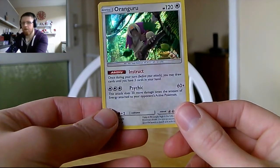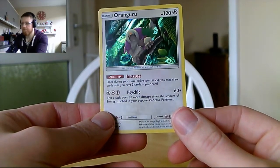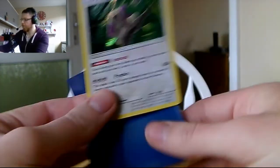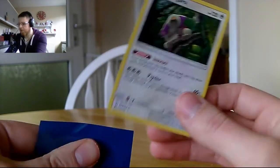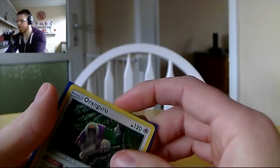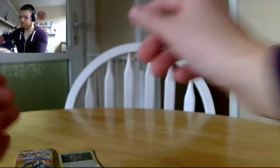Oranguru is our holo in this pack. I like it — the forest scene looks really nice in the holo. We're running out of regular sleeves for our cards, by the way, after we got all those promotional cards. I need to go and purchase more. We'll put Oranguru and Stoutland over there and move on to the next pack.